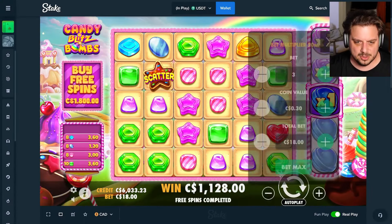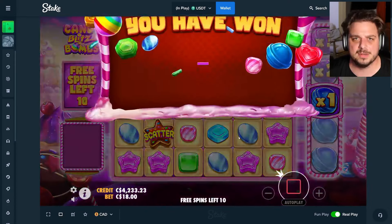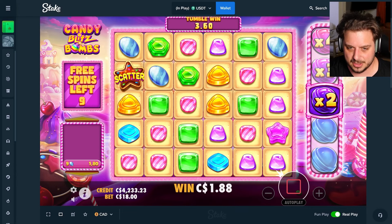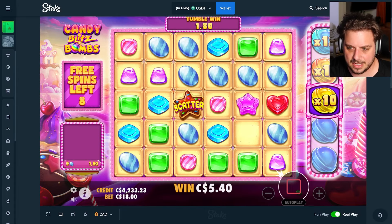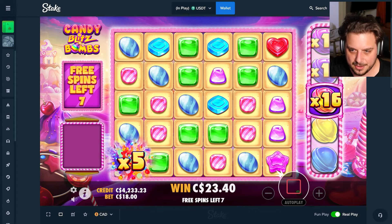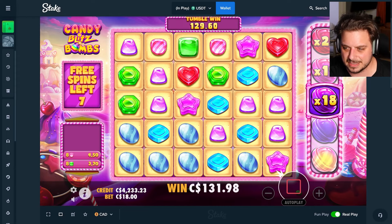This thing is on absolute fire. I'm scared that we're leveling it up to an 1,800 buy this early in the video, but I'm not going to stop a slot from paying if it wants to pay. We're here for profit, we're here for money. 5k start is always on Stake, the best casino hands down, and we have 4.2k with an 1,800 on the table. Blue tabs hit — 8x added. I feel like that 100x bomb we got earlier was so rare. 5x added — we'll take the 16, keep going.